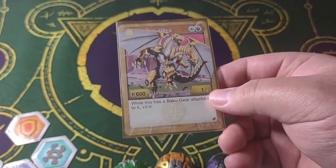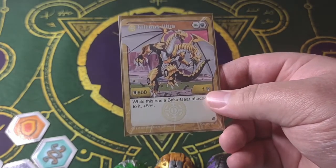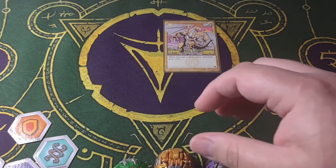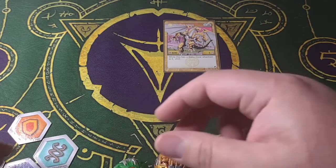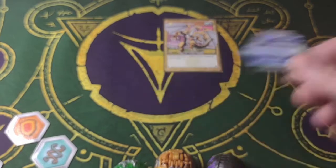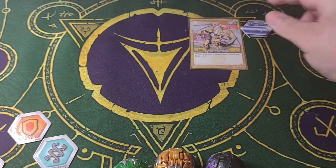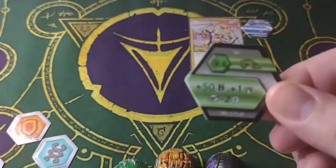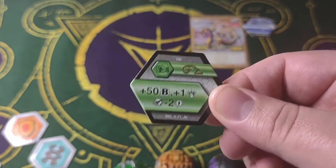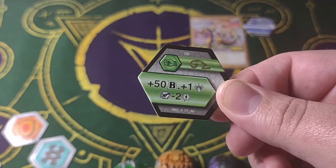First, probably the biggest contributor to this deck is Nilius Ultra from AA, using the Epic Character card. Whenever he has a Bakugir attached to it, he gets a 5 damage bonus. The cores I'm using for him are a 650B magic shield, as well as a 50B, 1 damage, and minus 2 for Bakugir.